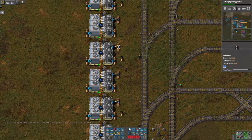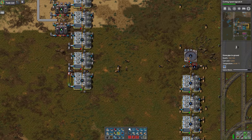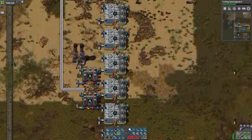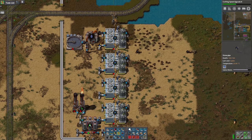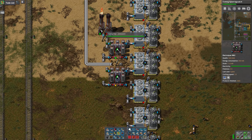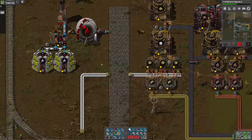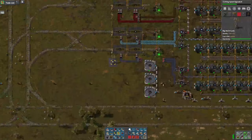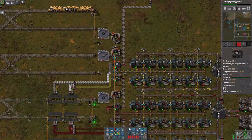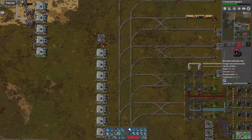Now the saline water is going up here to this tank and then going over here to combine with saline water coming out of this process. That saline water is being used to make the sodium hydroxide, and that's all we're using it for right now. Do I need saline water anywhere else over here? I don't think I do. So this saline water tank is our only buffer of saline water right now.